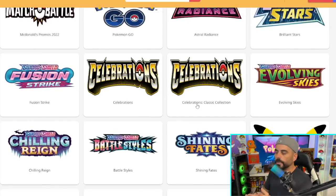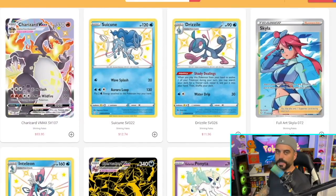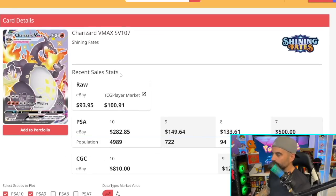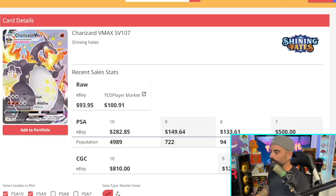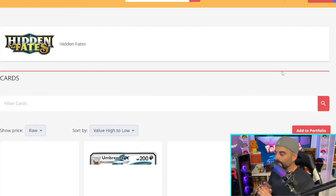First, let's judge both sets based purely off of card value. The way we'll do that is we'll take a $20 threshold — we're going to count in each set how many cards pass the $20 threshold in raw cost. Starting with Shining Fates, the answer is one. The only card over $20 is the Shining Charizard VMAX. The Suicune, in my opinion, should be a $20 card, but it's just not — all prices are based off of last sold on eBay.